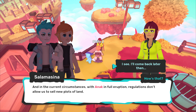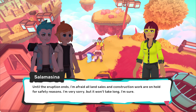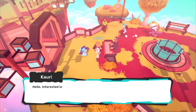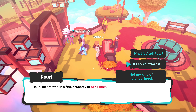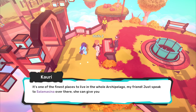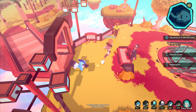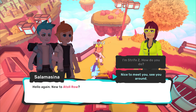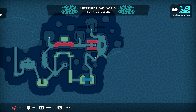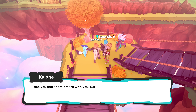Oh there's no vacant properties — what the hell. I guess we'll come back later. Until the eruption ends I'm afraid, all land sales and construction work are on hold. Hey maybe we'll get a free house out of this, right? What about this guy? If I could afford it. I'm sure you'll find a way to monetize those tamer skills. Check them out yourself — oh wait, hello again. We can't really do much here.